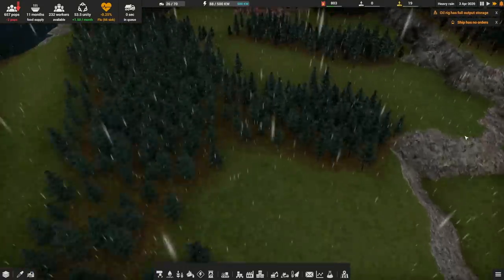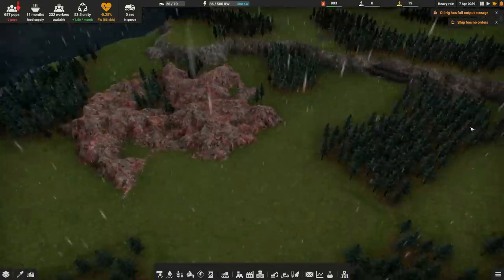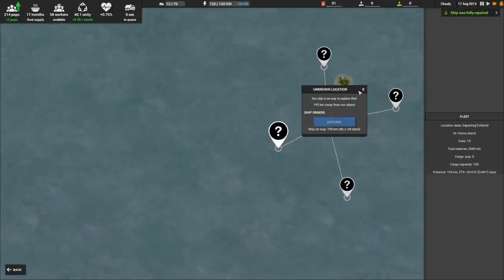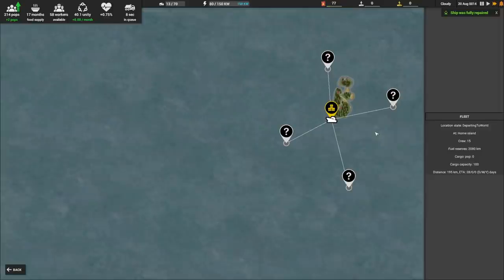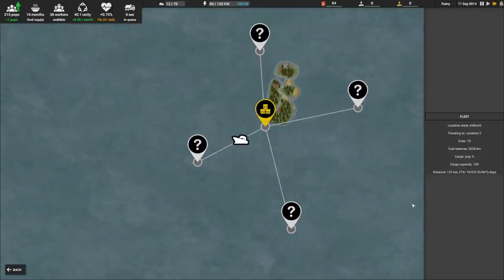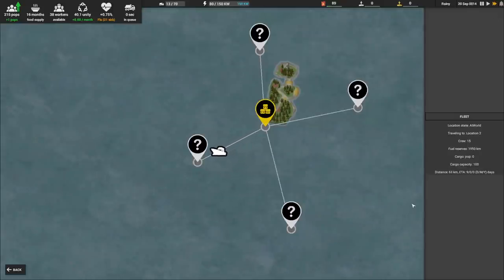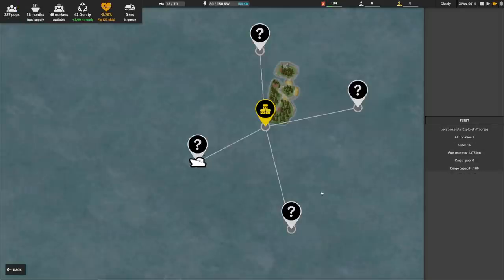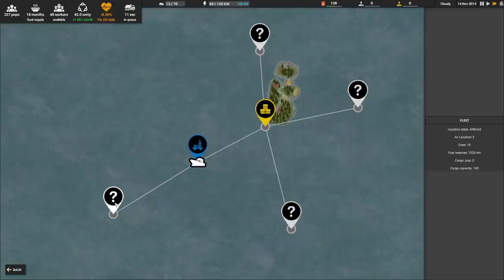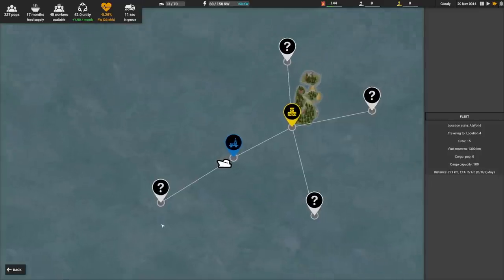When it comes to exploration, the system feels very simplistic. Your ship can travel as far as the fuel it holds, providing it can transport you back home, but you can only go to given nodes. This means you may discover more survivors or possibly extra resources such as the offshore oil platform here, giving us extra resources to use on our own island. I hope we'll eventually be able to automate this, as sending the ship back and forth manually gets pretty old pretty fast.